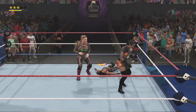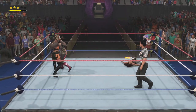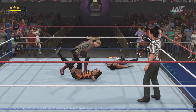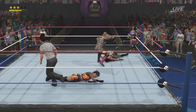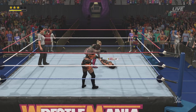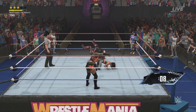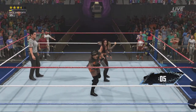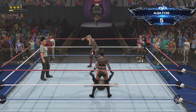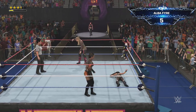Able to get the advantage and beat Natalya to the punch! Intercepted with a clothesline to cut off the attack. She's going to jump ship and reverses it — reversal from Katana! Inverted atomic drop. It's about to go down in this gauntlet with Alba Fire jumping in!